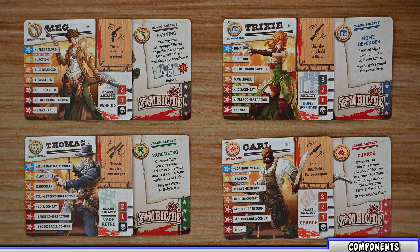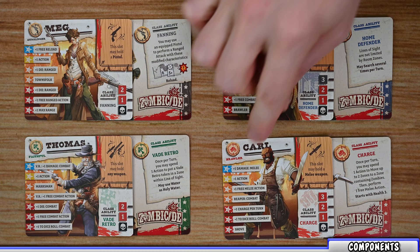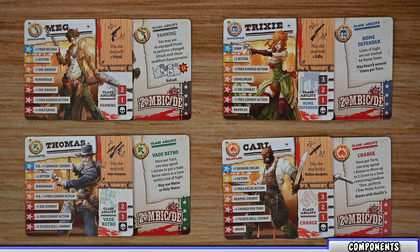There are four different classes in Zombicide Undead or Alive in the core game: the gunslinger, faithful, town folk, and brawler. I'm going to cover these in more detail in a separate video if you want to know more and see examples of how each class works.